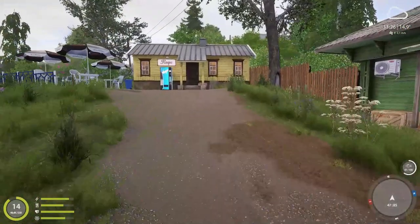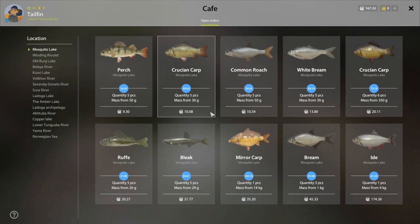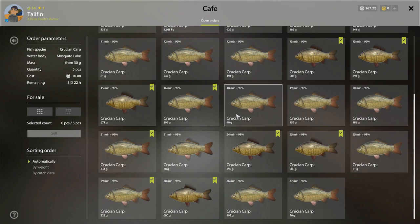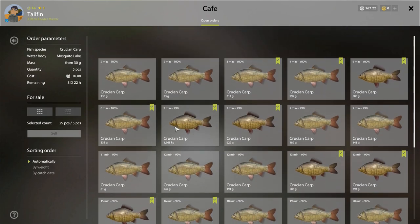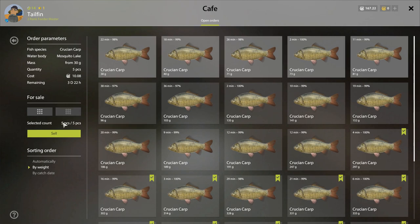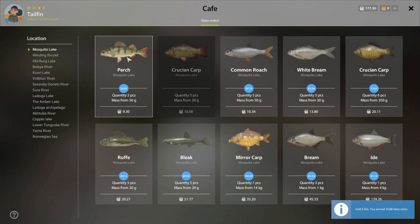Now look at our cafe orders — they want 5 crucian carp at 30 grams. You remember it was 0.03 silver for one, so five of them wouldn't even make one silver, and yet they're offering 10 silver for five. This is why the cafe order is my favorite way to make money, especially on Mosquito Lake. So we sort them by weight, take the smallest ones — one, two, three, four, five — and we've got ourselves 10 silver, as simple as that. We do the same with the perch.